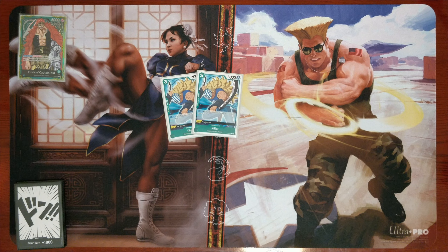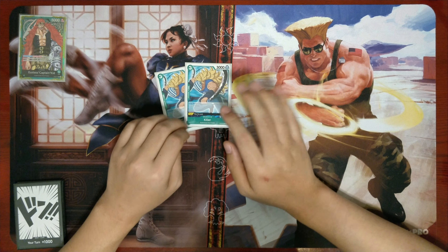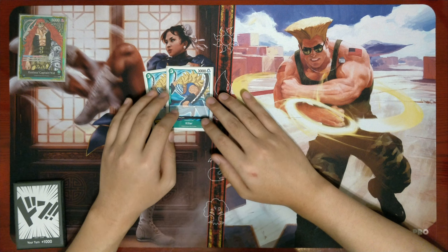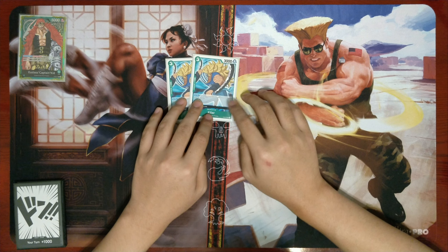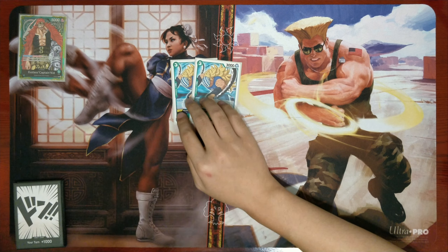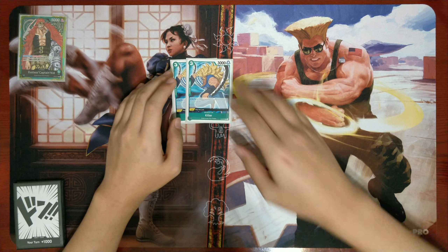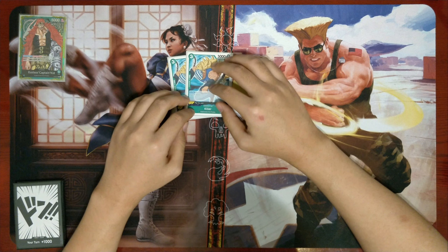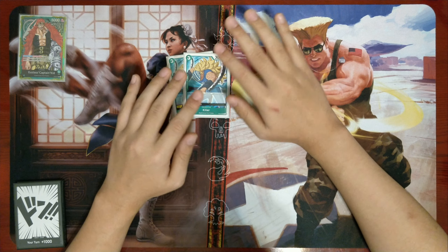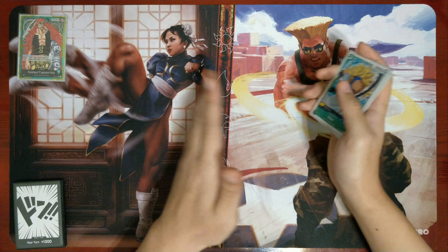I've cut the two Drakes from before and kept two Killers. Part of the reason I'm leaning into the eight-cost Kid is because he's really strong against blue. Drake was good against blue, so I'm compensating for that matchup by leaning more into the eight-cost Kid instead. I'm keeping Killer because he's particularly potent against red and Law, and decent against green — he's a low cost card and cheap enough to be worth playing.